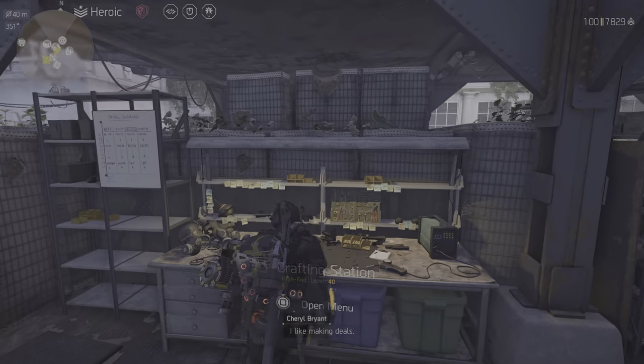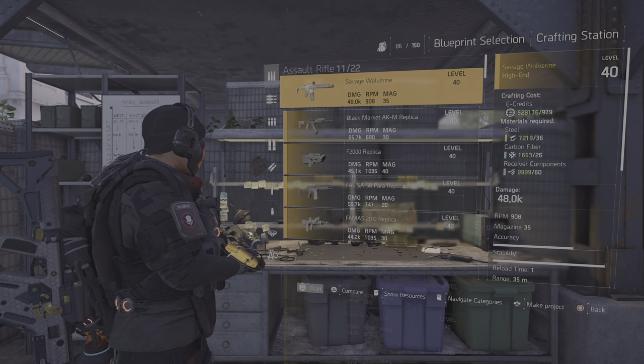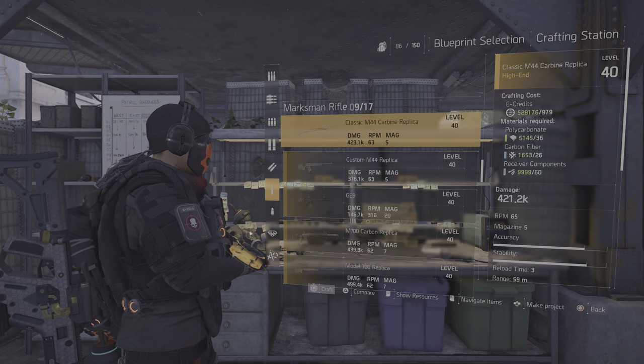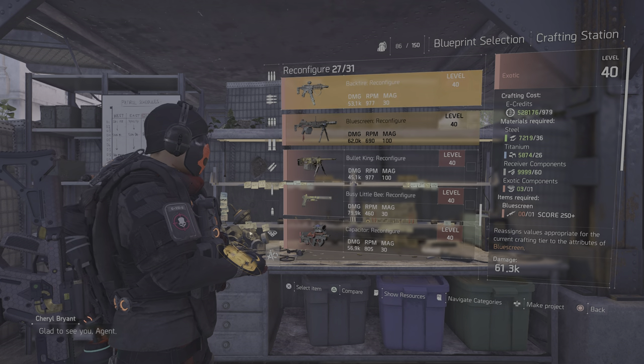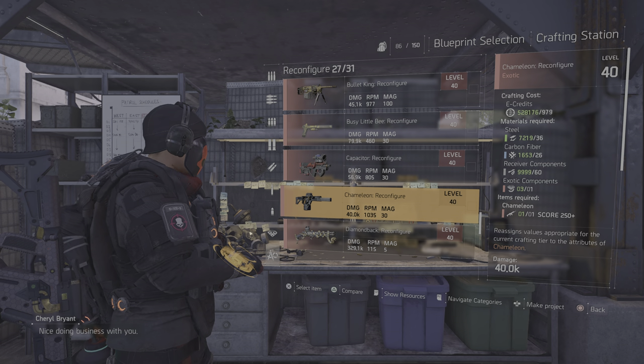For that, you need to go to the crafting station right here. Go to weapons. I will showcase it with this Chameleon that I have on. You go all the way down to exotics, and right here it is — the Chameleon.